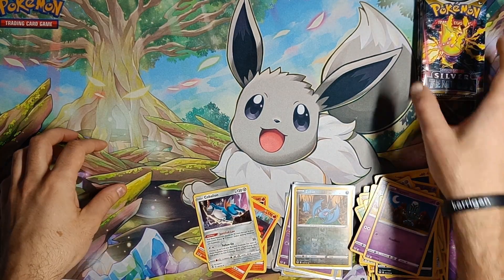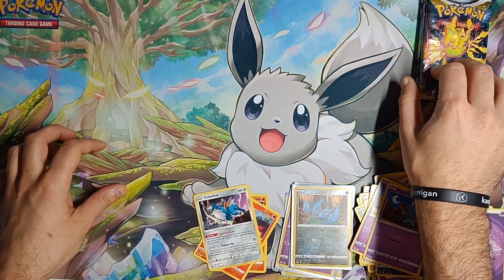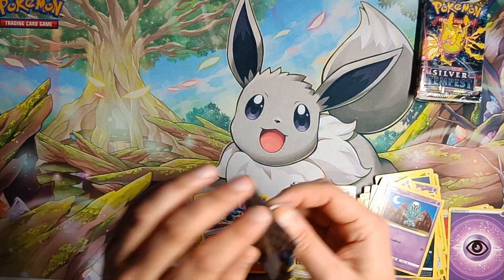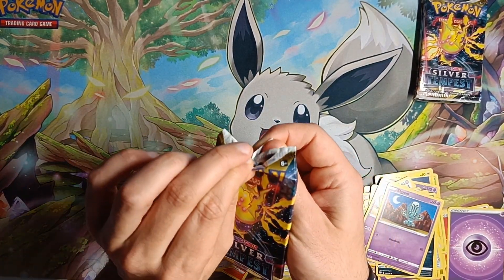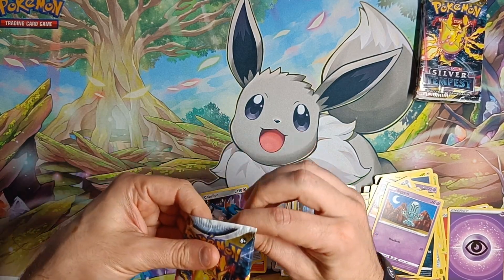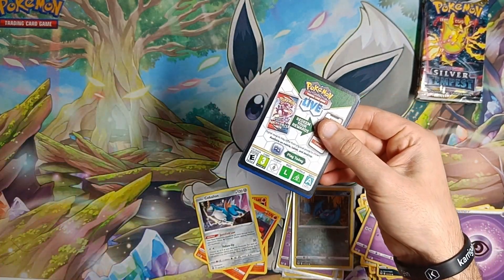Unfortunately guys, all those packs that we picked to be opened are all white coats. Pack number 5 — hopefully we'll get something good. We do need something good, come on.